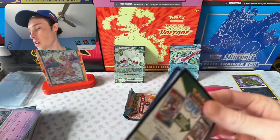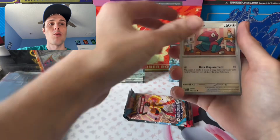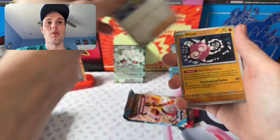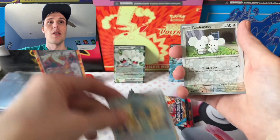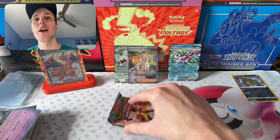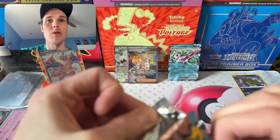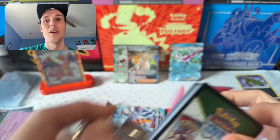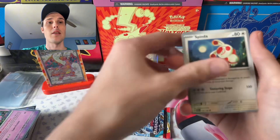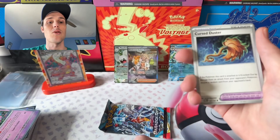I really just want to see an SIR for this set. I've seen so many SIRs pulled at the pre-release, but I just want to get one before this set comes out. We got a Tandemouse Reverse... and we did it — we hit it! Let's go! Professor Sada's Vitality! Somebody was literally saying on my YouTube that that card was going to go crazy. That is epic — we hit the SIR! We got Steel Energy too. If we can hit something else, that would be epic.